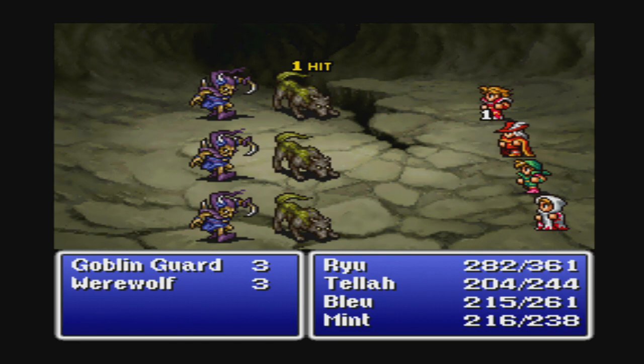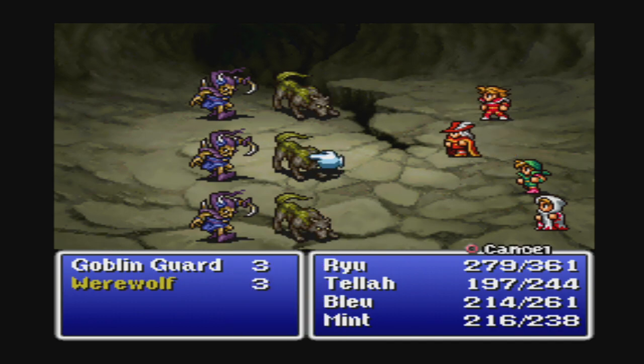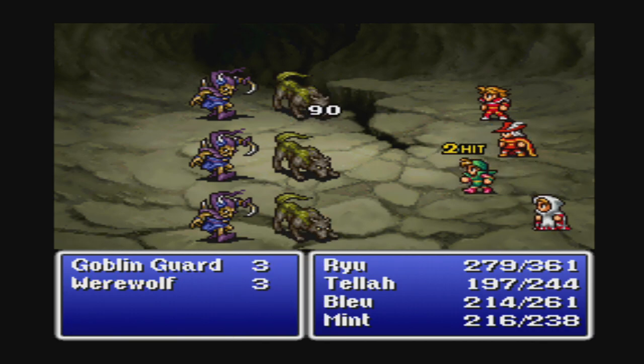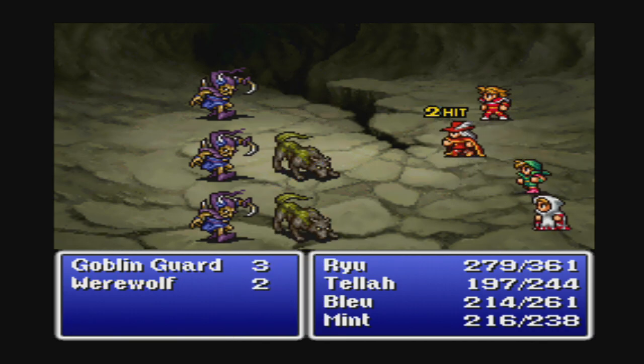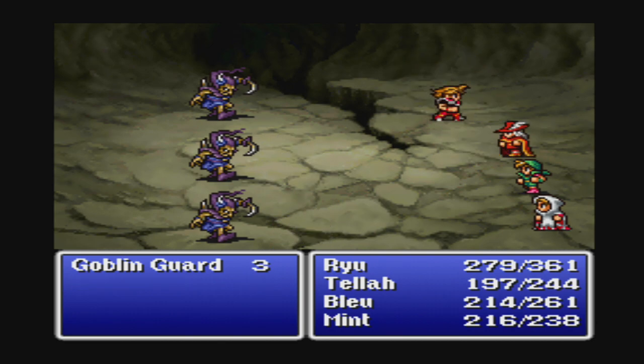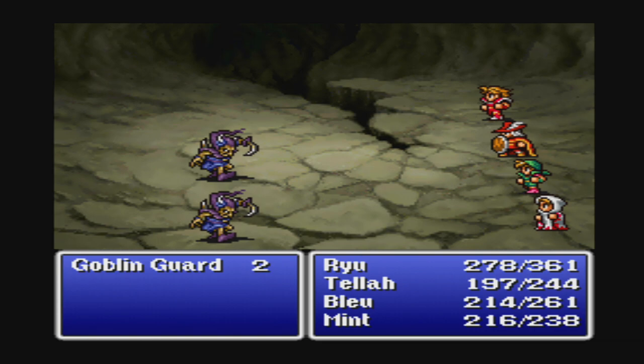Goblin guards? Werewolves are not new, and neither are goblin guards. Goblin guards are generally right outside Parvoka where we get the ship, and they're right above Cornelia as well, so I'm kind of surprised these guys are here.